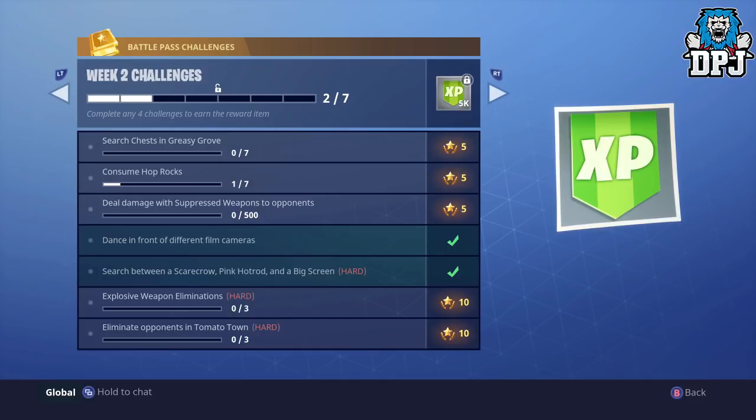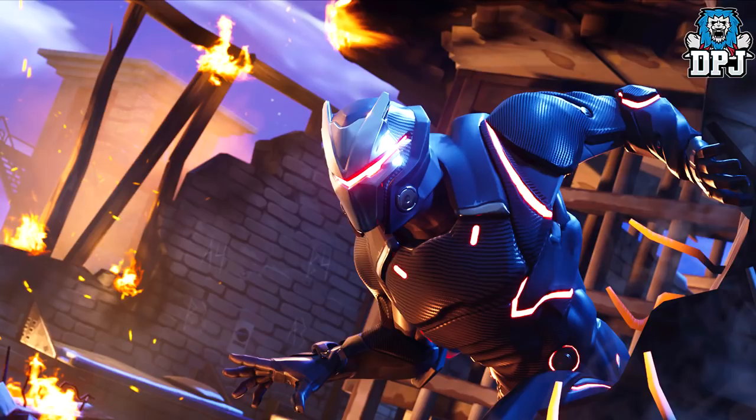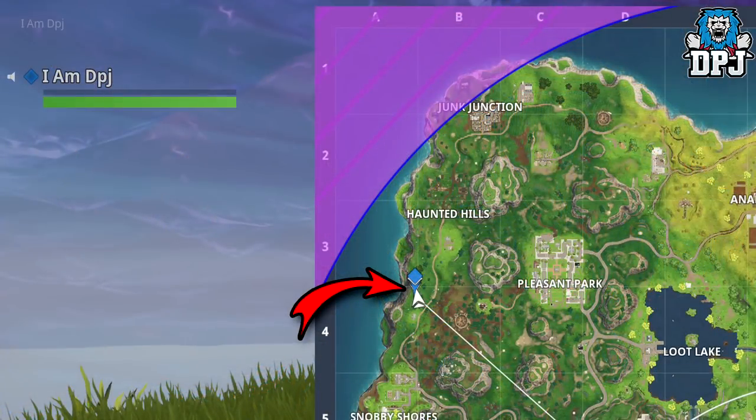Now once you've completed all of these challenges this week you are rewarded a new wallpaper loading screen which features Omega and it looks so epic. Now within this lies a few secrets. You can see in the background it states A4, B4, A3 and B3. Within these 4 squares on the Fortnite map lies a secret — and they are secret battle stars.